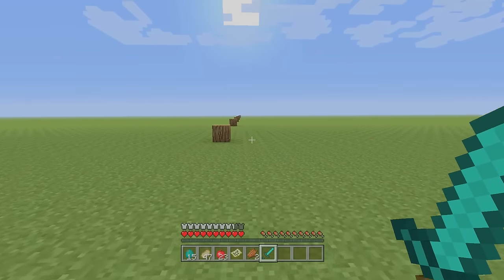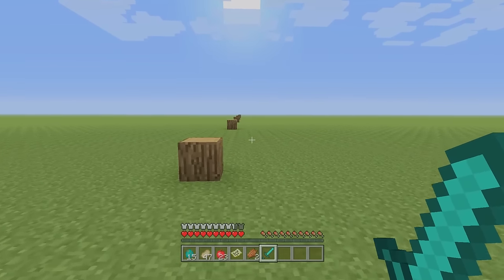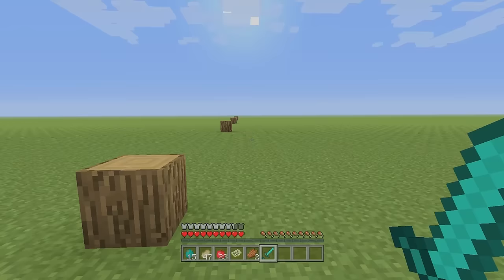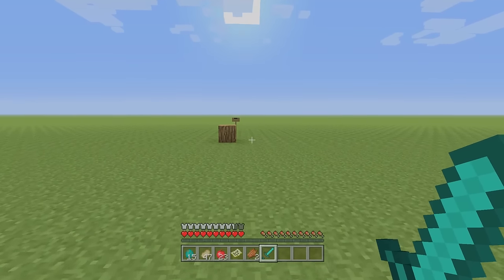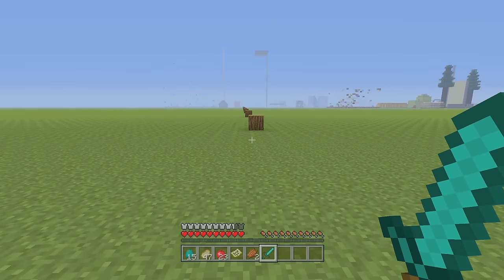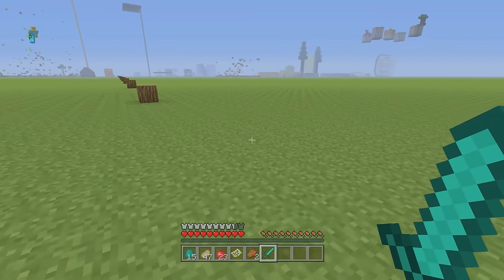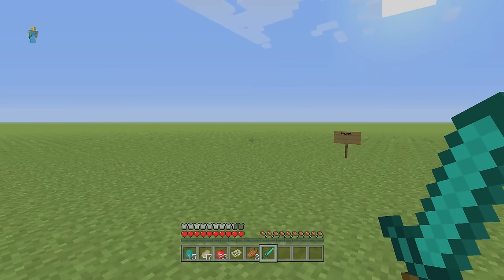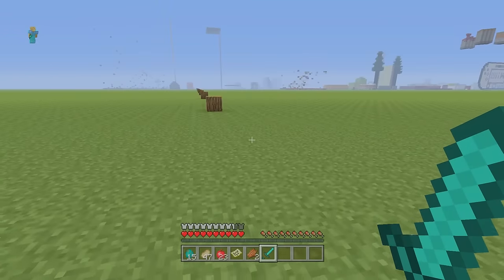Sprinting uses one tenth of the hunger of sprint jumping. Just walking — even though sprinting came out years ago — uses one tenth the exhaustion of sprinting. Sprinting is only about 1.33x faster than walking, so if you're not in a fight or chasing someone, why not walk? It uses one tenth of the hunger and one twentieth of the hunger of sprint jumping. Look at how far we've gotten with just a quarter hunger shank by walking — nearly to the edge of my render distance — compared to how far sprint jumping got us.